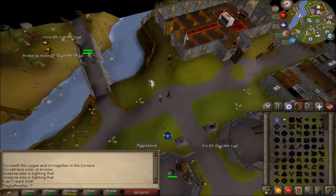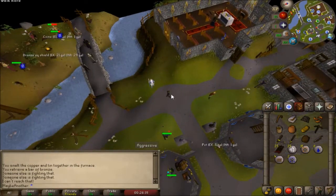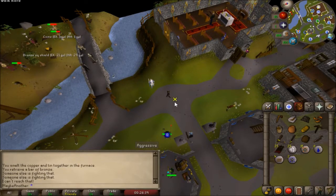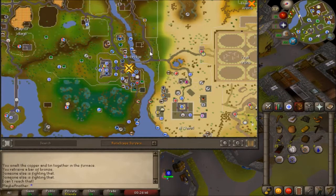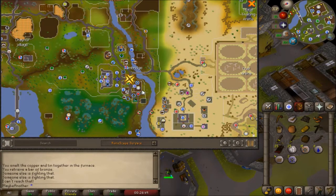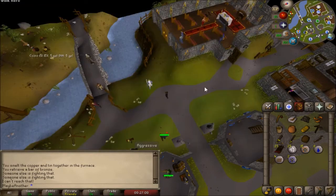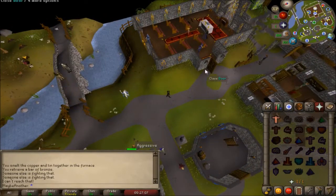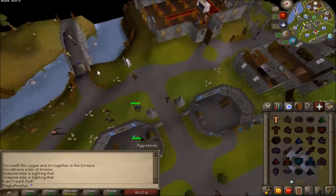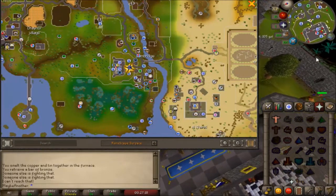Here we are on the mainland of RuneScape - once you're here, you're going to be in a town called Lumbridge. The way you can access your map, which is probably the most important thing for a beginner, is to go up to your map and press floating. You can see you're in the town of Lumbridge - the bank is going to be in this castle, and you can see where you're going with this little shiny arrow showing where you are located. Banks are very important in RuneScape because when you die, anything in your bank you won't lose, but anything in your inventory you're at risk for losing.